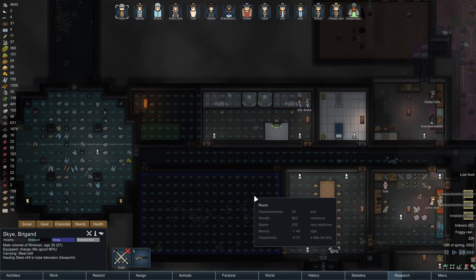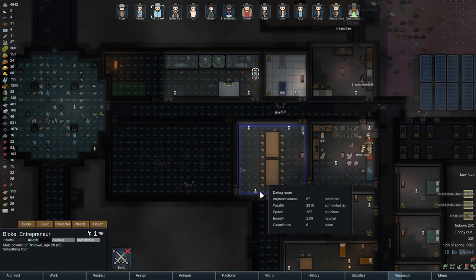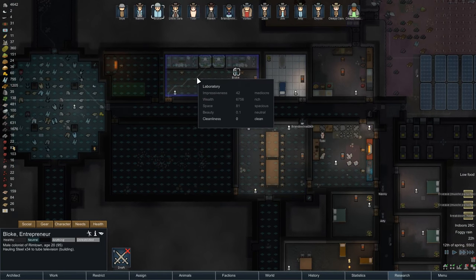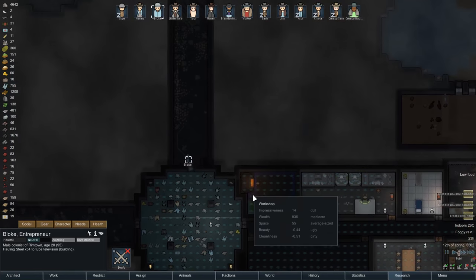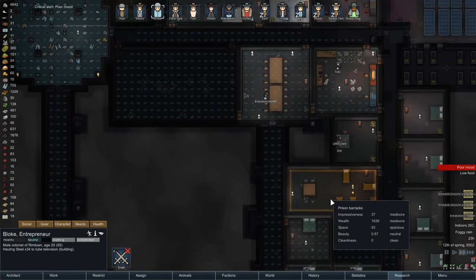Guys, we are actually getting on top of stuff. What's Bloke doing? He's smoothing the floors, which is going to make this room nicer. See, this room has gone from ugly to neutral. Sweet! Where are you going now? Hauling steel to the tube. I guess Skye's gone to bed.